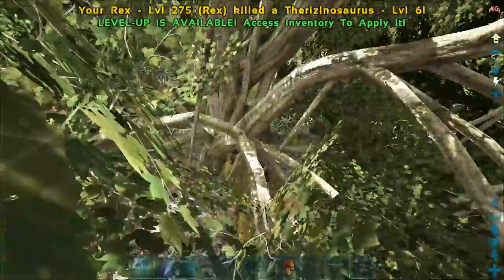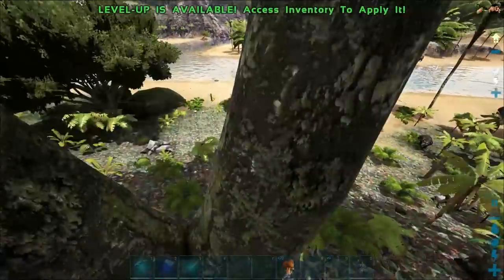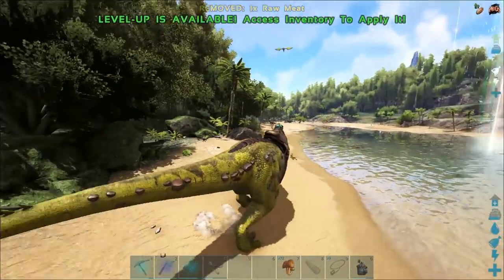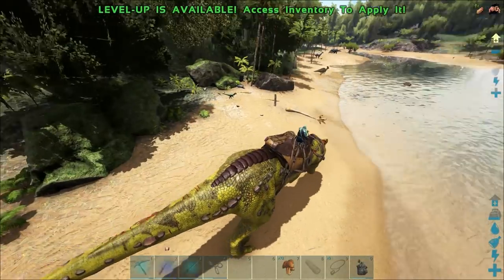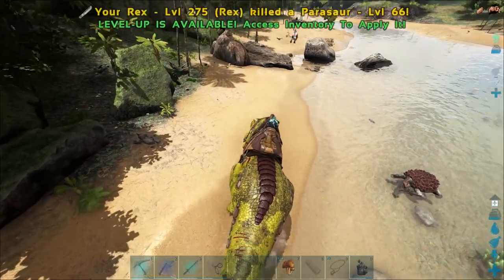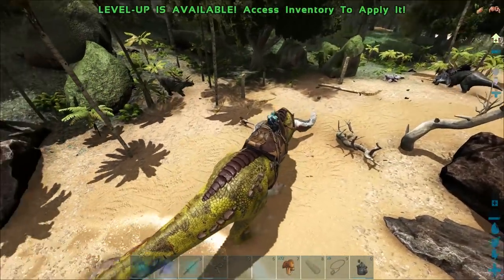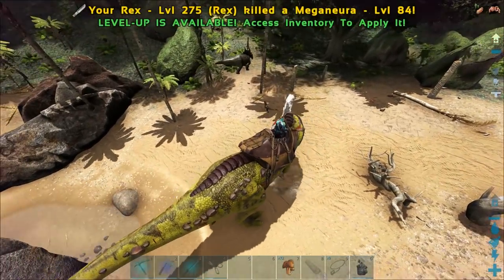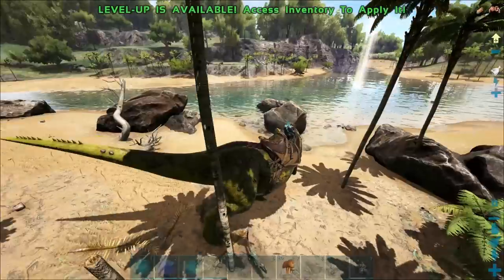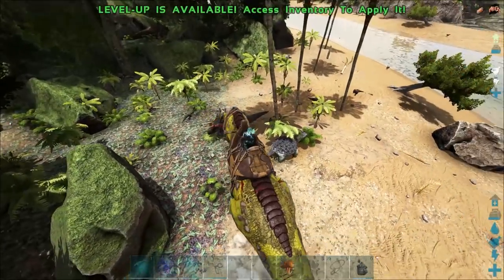We got a good few levels here, specifically health. I've seen methods on how to take down the Broodmother and Megapithecus: Rexes will die unless you give them health. You've gotta level health specifically. If you level melee your Rex does more damage per hit but won't last as long, and that's the main point — you want to last as long as possible. If we can keep 20 Rexes alive for the majority of the fight, we can probably kill it.